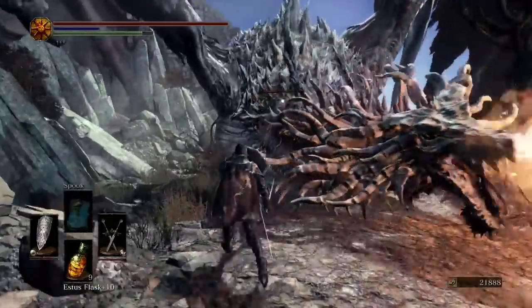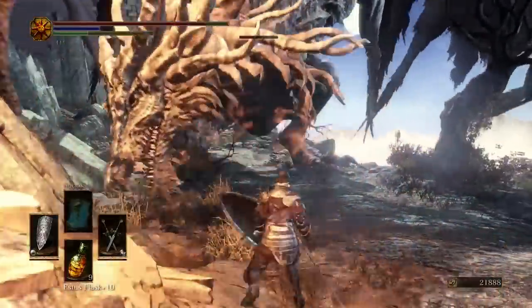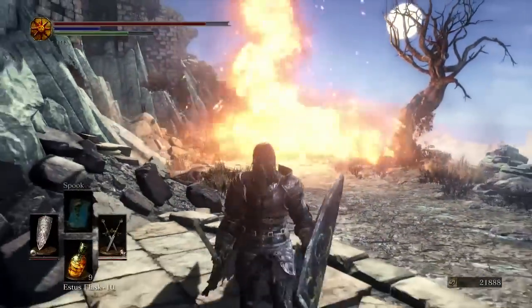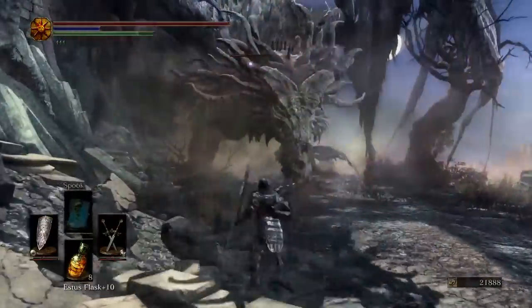Don't panic — it's so slow that it's very easy to just roll back and heal, as you see a few times in this video. Don't spam roll, because it's possible to roll off a ledge as a result of the camera freaking out.